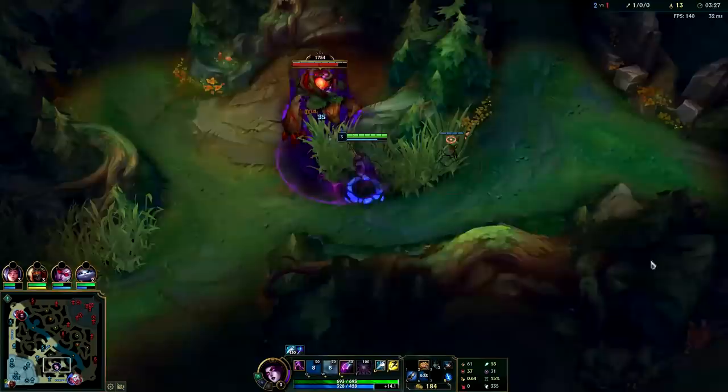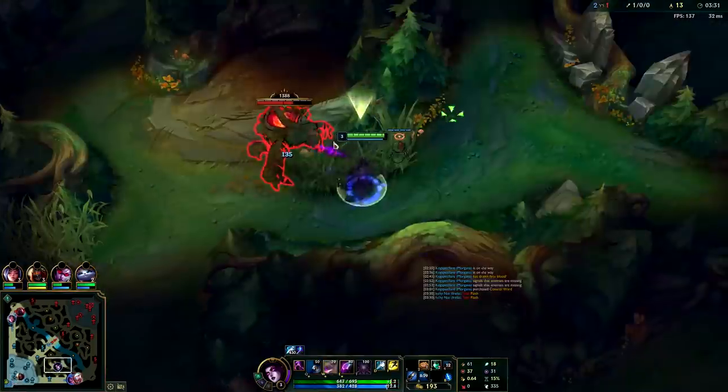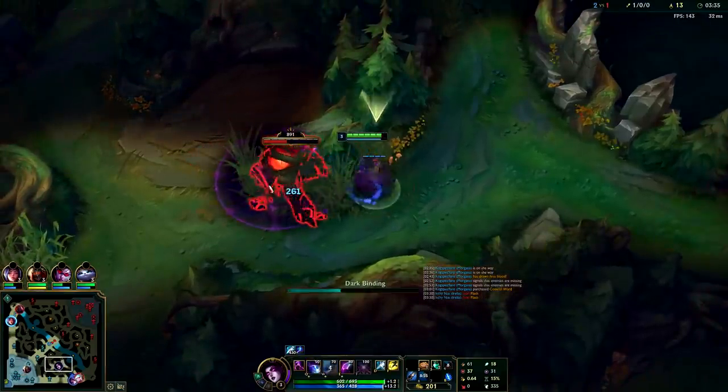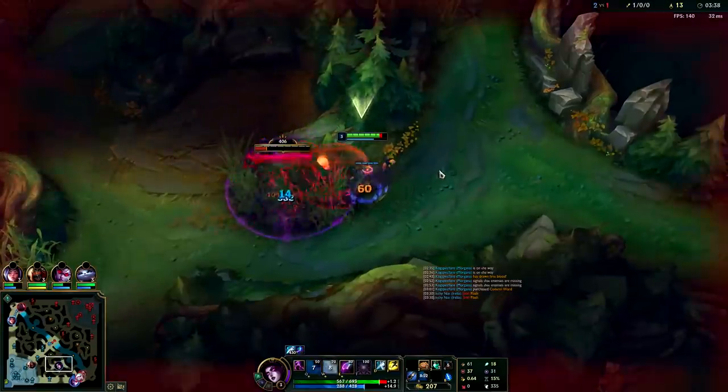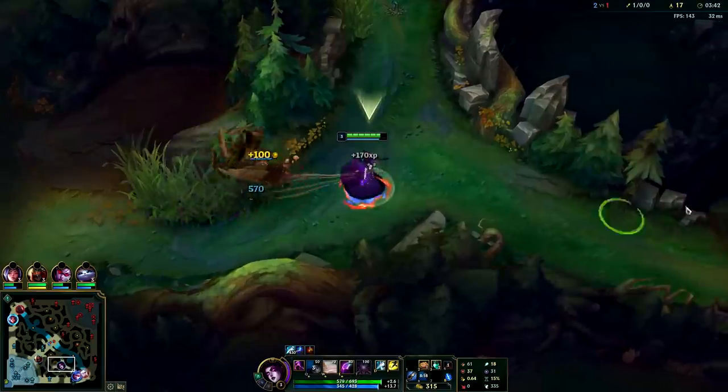We're going to check for Elise over here and we're going to get a pink ward down right there — it's a really good spot to put it so if Elise tries to do deep ganks or Rumble tries to do deep ganks. We see Elise top, she has 20 CS. Morgana can take scuttle crabs pretty well. I think I'm going to go bot lane because the enemies are shoved up so far.